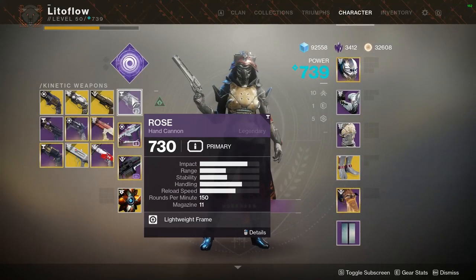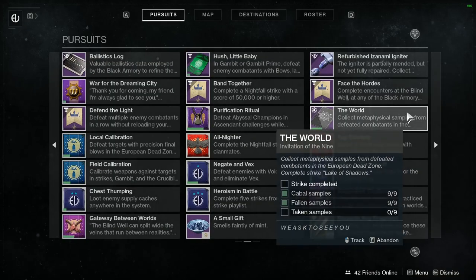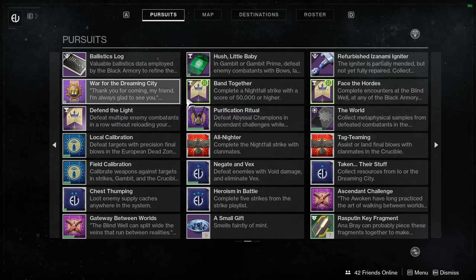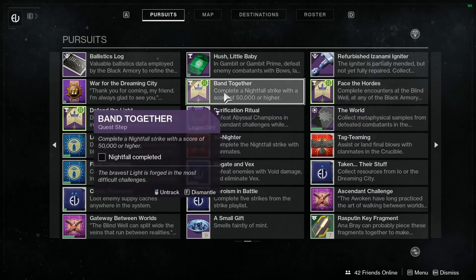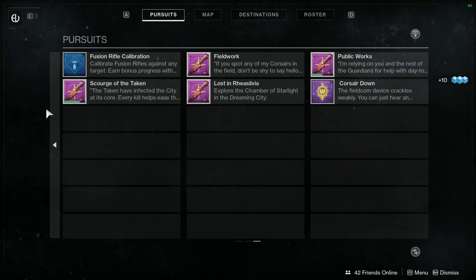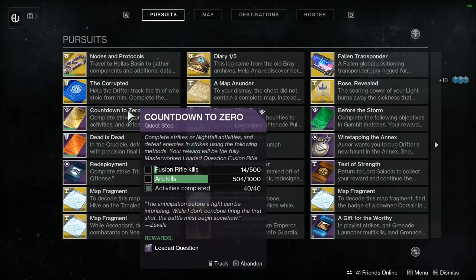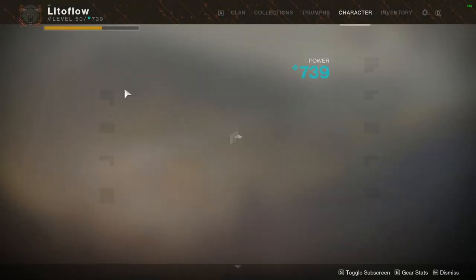Once you do that, you get the Rose rebuilt — this is technically when you get the Rose. The next quest has three steps: you have to get a 50,000 Nightfall score or higher to open the gun's stats, do encounters on the Blind Well, and defeat numerous combatants. You can do those on the Blind Well, the Menagerie, or wherever you like.